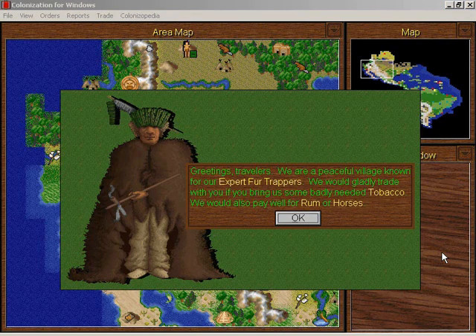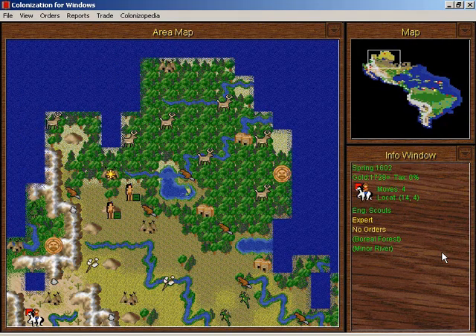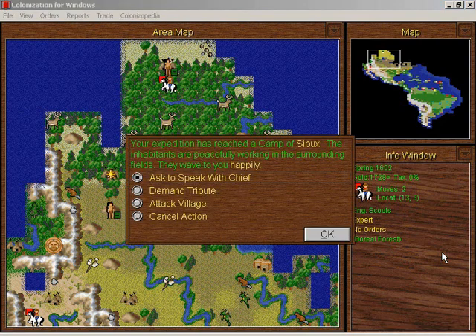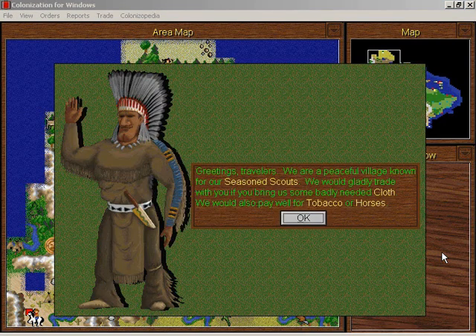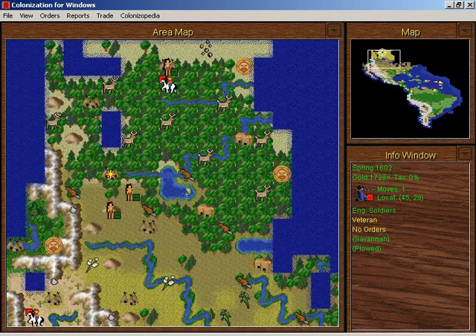These guys train expert fur trappers. They give me valuable beads — good, I just spent two thousand gold on a ship. Here's another Sioux camp, kind of in Canada. They train scouts and they're going to tell me about nearby lands — they filled in some holes on the map.